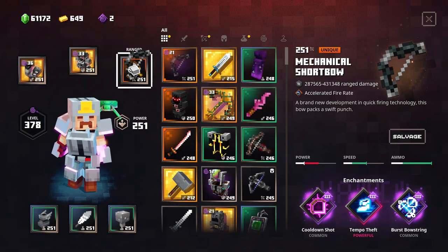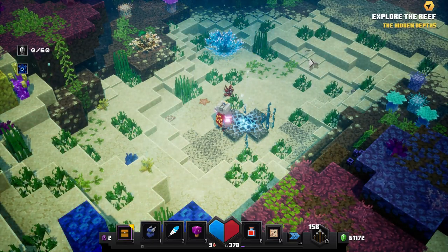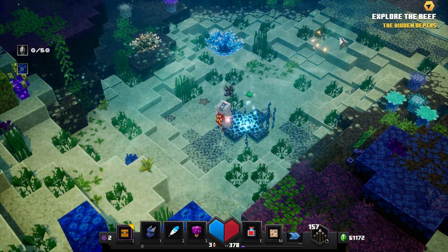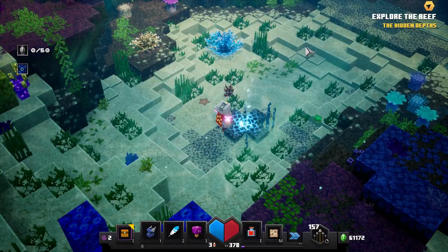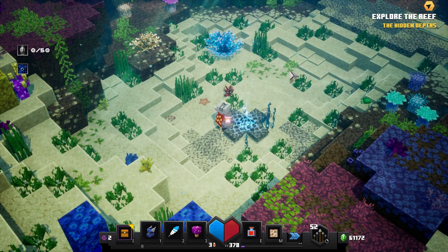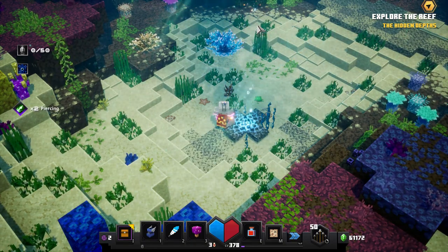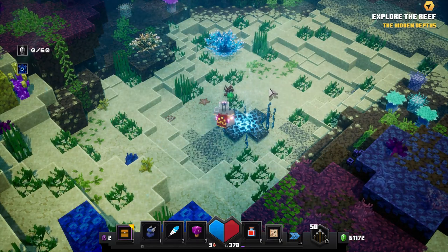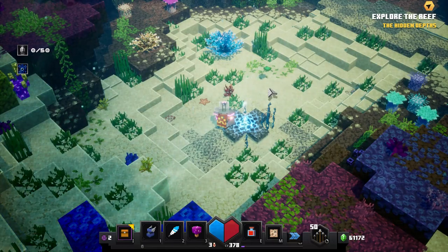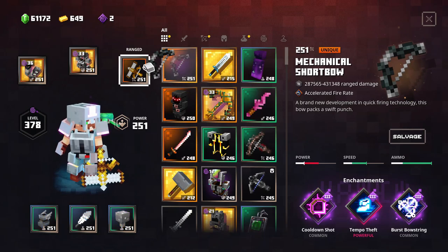I'm going to show you — if you put this regular bow and shoot, look at the distance and how slow it reaches. If you charge it, you get farther, but it still kind of slows down on the water. With the Nautical Crossbow, there's no charge — if I shoot, it's like shooting on land, basically like a regular bow, maybe a bit slower but still a very good speed.